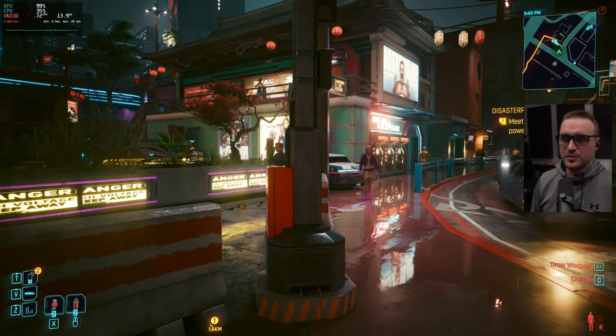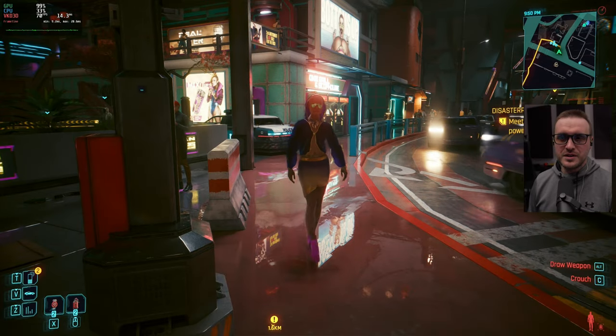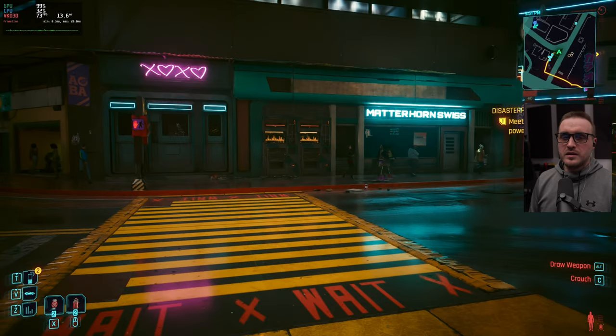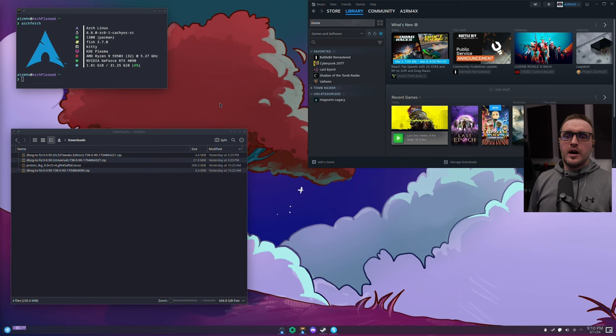What's cool about this mod is that if you just bought a 3000 series and felt a little left out because you didn't have access to DLSS frame gen, this mod is going to give you a clear idea of what it is. I'm going to show you how to install it on Linux and then show you the type of performance you can expect. I'll divide this tutorial into two phases: first, installing the custom version of Proton, and second, installing the mod itself.